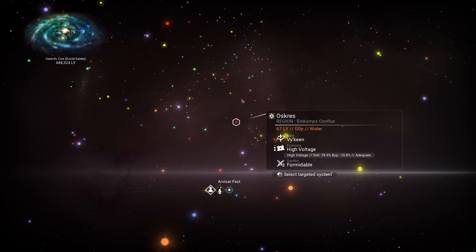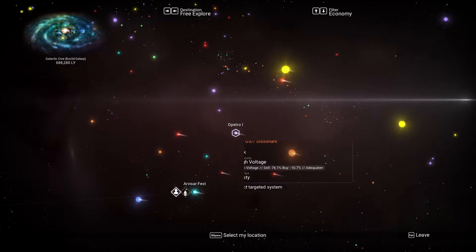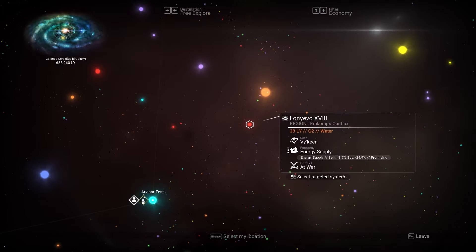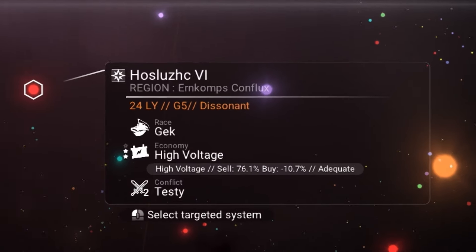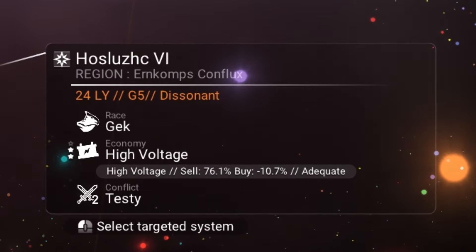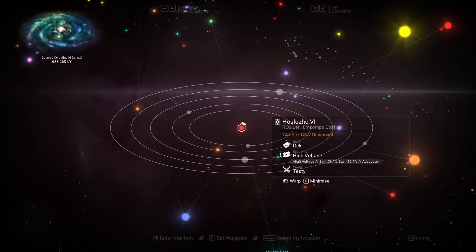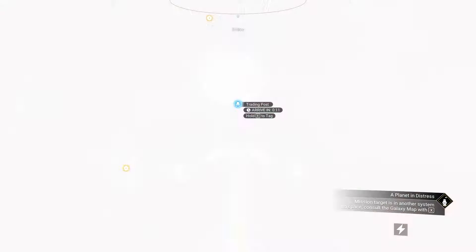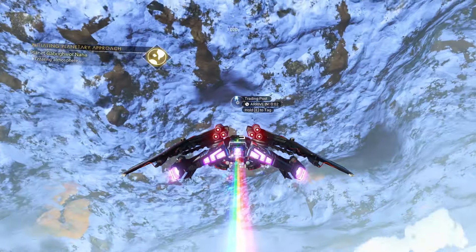What you're seeing here is the search for a good system to head to. The one I found has a decently high sell percentage — over 70% — which means we're going to get a good price on our goods. It is, however, only a two-star system, which means it's not wealthy and will not have all the goods that a three-star system will offer. That percentage is hard to pass up, though.